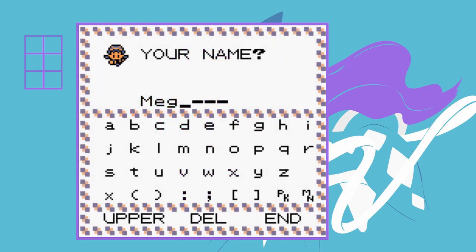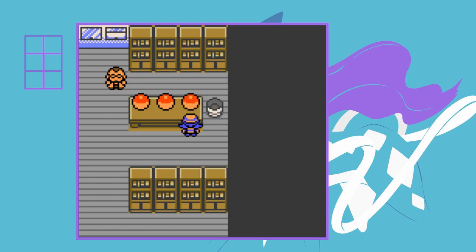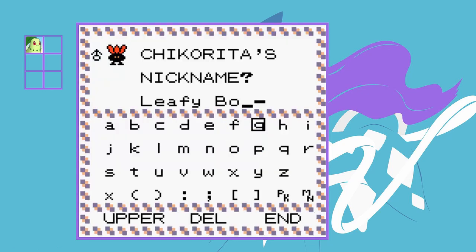I start the game and pick the female character, calling her Megumin — comment down below if you get the reference. I name our rival something witty: Breath. We get to choose our starter, which is the only Pokemon we'll have for a while. To make things more difficult I choose Chikorita — it's definitely the worst of the three — and I nickname it Leafy Boy.